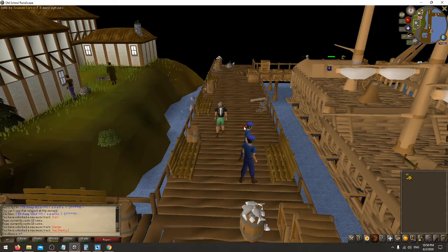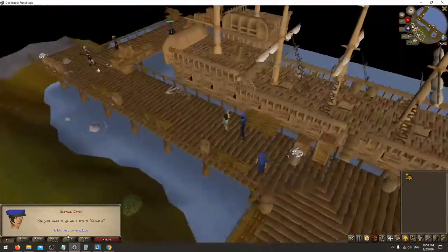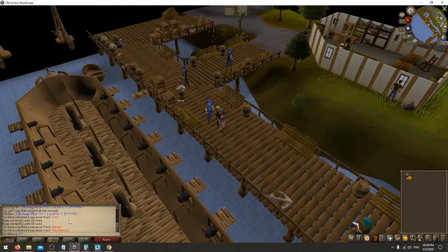What you're going to want to do is talk to this guy. The guys in the middle — they have this big boat. He's going to ask you if you want to go to Karamja, and it's going to cost you 30 gold. If you click yes, he will search you to make sure you don't have any contraband, which is Karamja rum — and that's because of a quest.